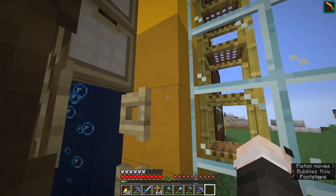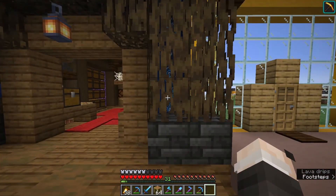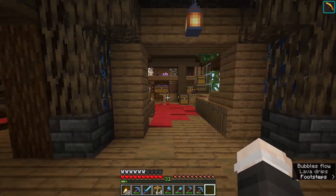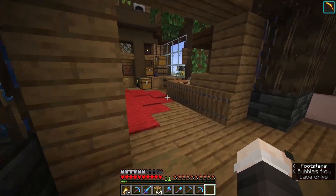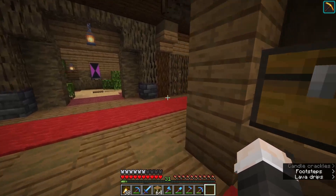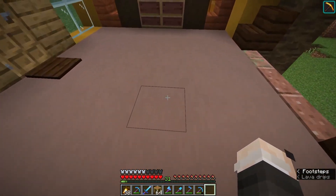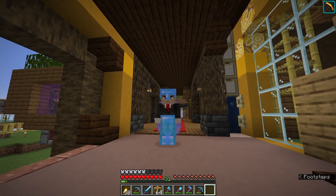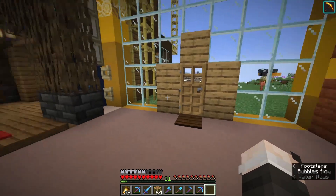I initially had my elevator one block further in the front, but then I realized having it like this, it's now symmetrical with the other bubble elevator that gives me my minecarts — which there aren't any right now, but you know what I mean. Well then, like I said, the entrance is finished now. Got a little bit dusty while building it. Maybe I should take a shower before I continue.